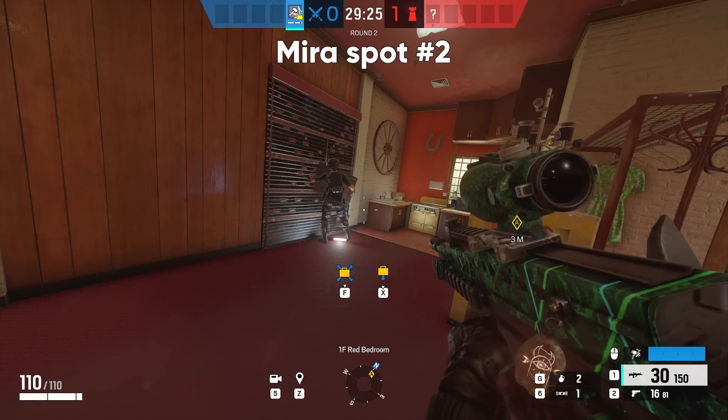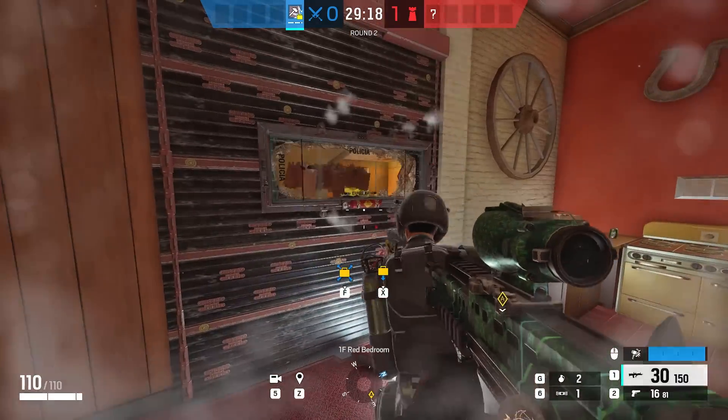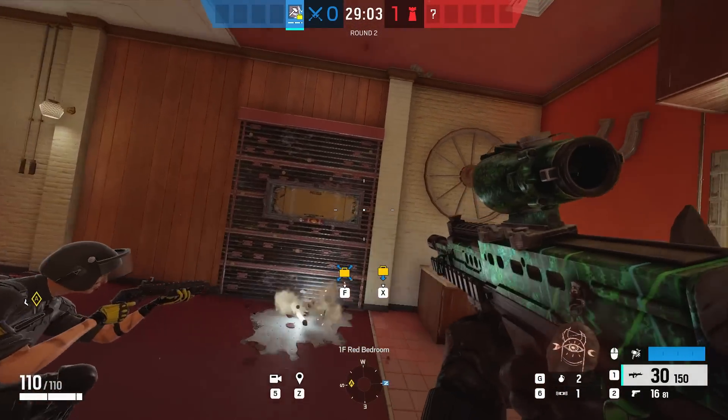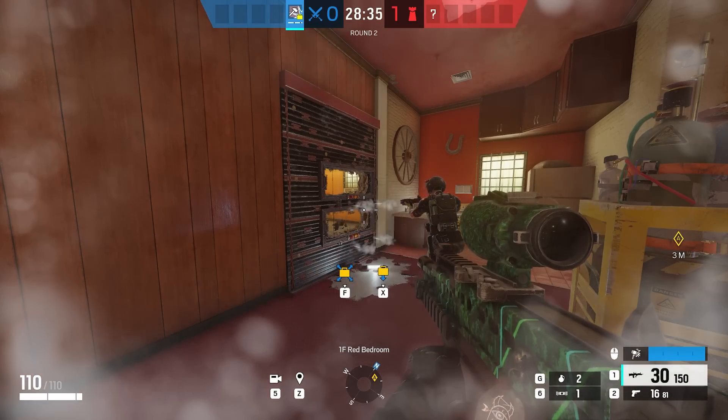The second mirror trick is on Outback and it's the same idea as the first one, except this time we're using the light that you'll find laying on the floor in Red Bedroom. We also ended up shooting out the carpet here, which seemed to help get our character slightly lower for the second mirror below.